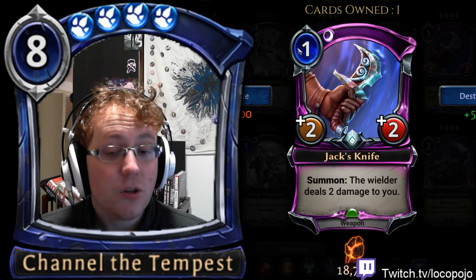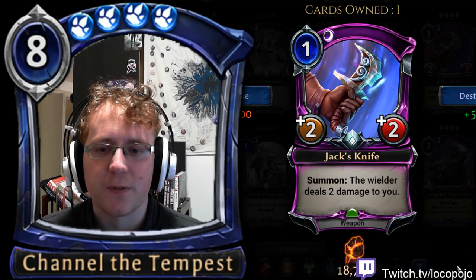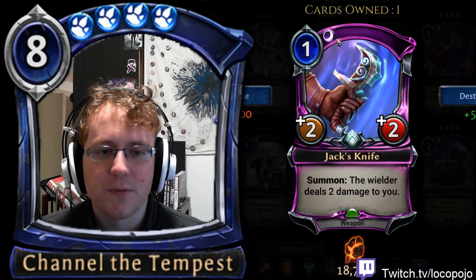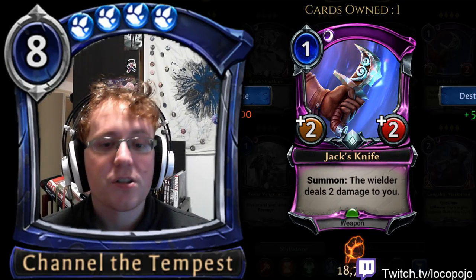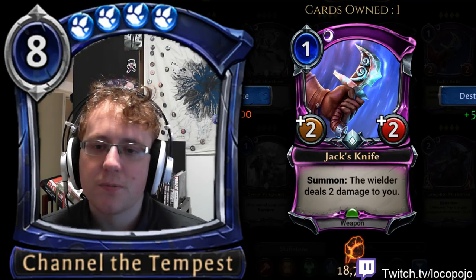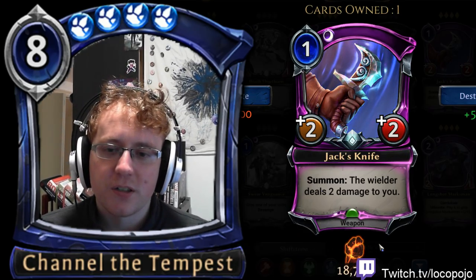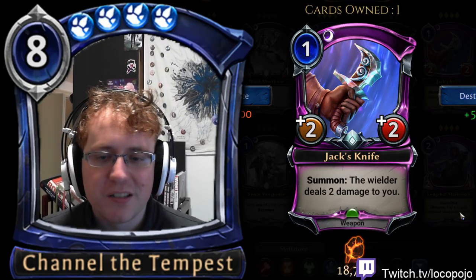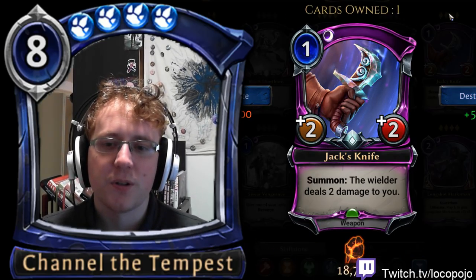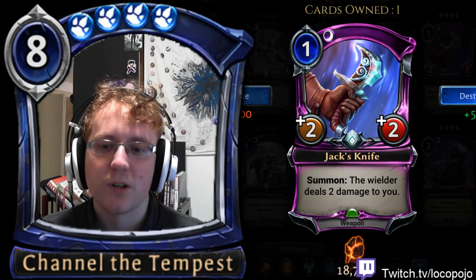The stat value Jack's Knife offers is actually quite significant and can be way better than expected, because it generally renders any unit you play it on immune to Torch and a lot of other removal. It can generate a lot of early advantage very fast. Be wary of that summon effect though — it's often deceptively bad for you. In draft, it's above average and solid — it makes units bigger, though you do have to be wary of the two-for-one card disadvantage.